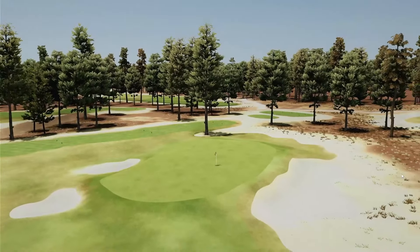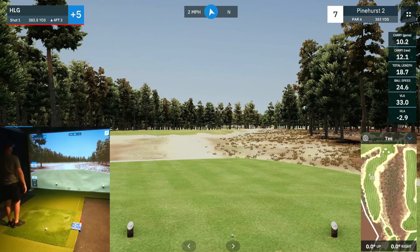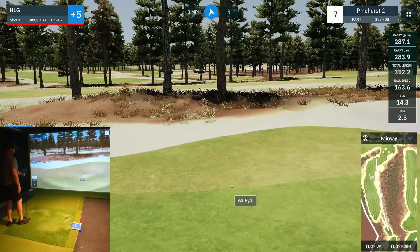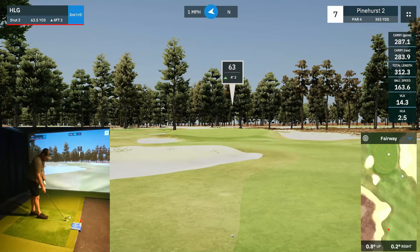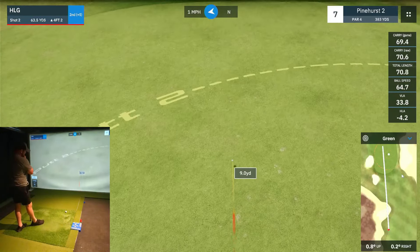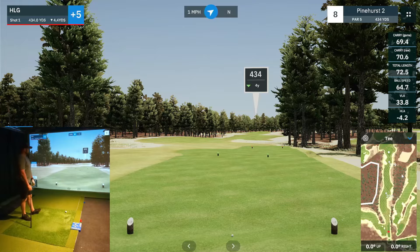We've got a little dogleg right here at hole number seven. Almost found another fairway. So we've got 63 and a half yards. Looks like it slopes back to front on this green. Try to hit something around 58 to 60 yards carry. And I hit it too far. No birdie, but we did at least make par. Moving on to hole eight, still five over.